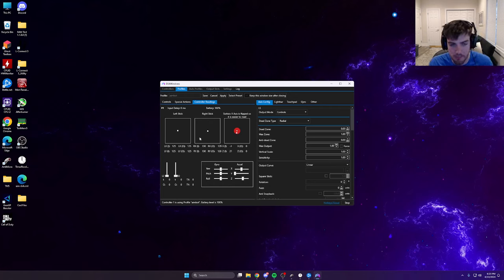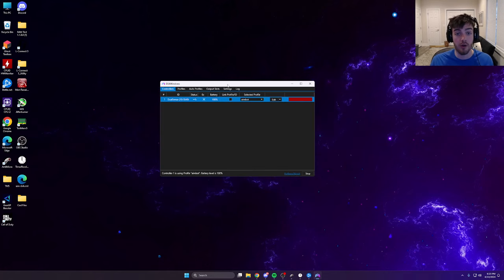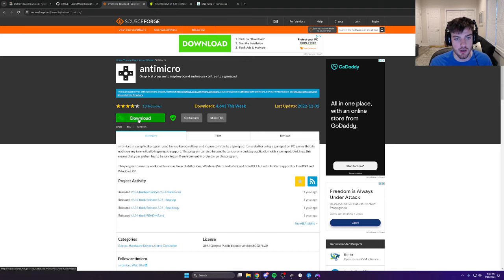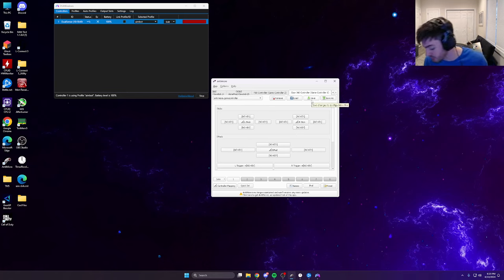I saw comments saying DS4Windows adds input delay — I have no input delay on my games. But I'll show you another program called Anti-Micro that allegedly helps with input delay. If you played Fortnite you probably know it. I'll link the site — just hit download. The reason I keep the interface on Xbox 360 instead of PlayStation is because of Anti-Micro: game controller one takes priority and it's registered as the Xbox controller.